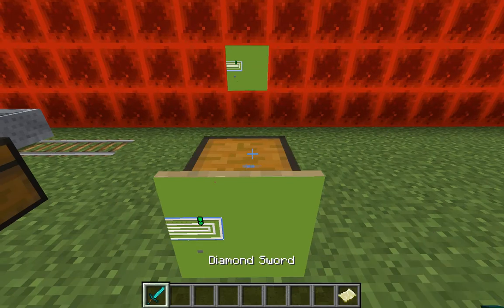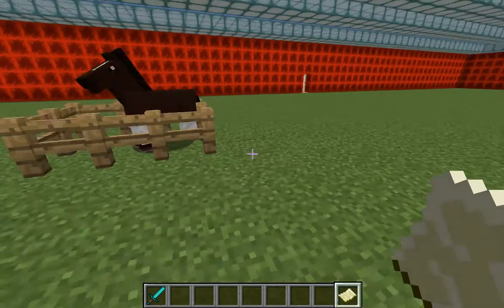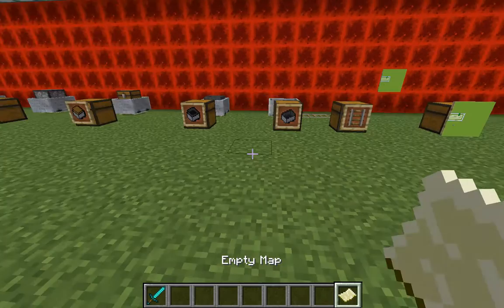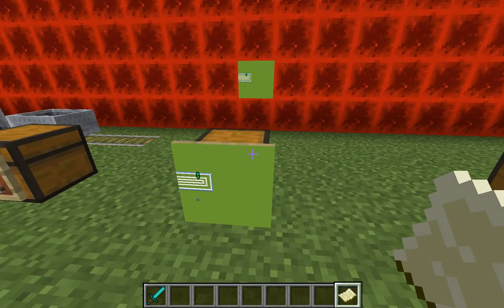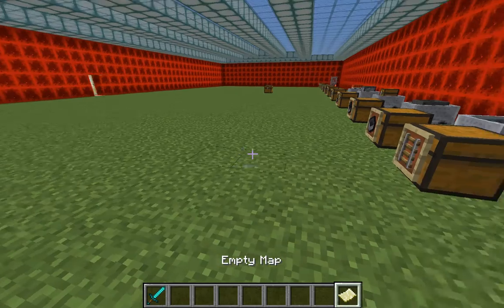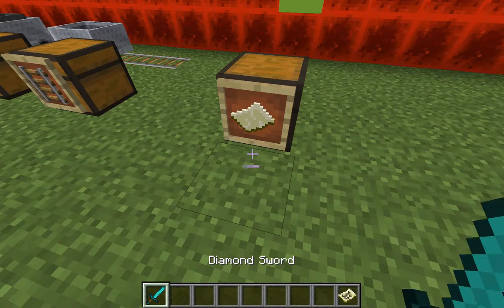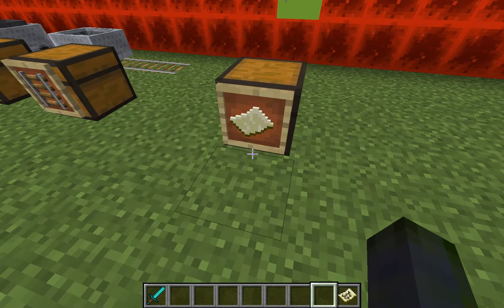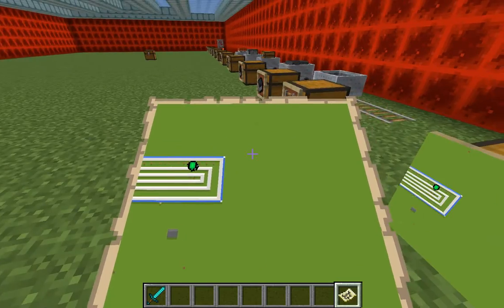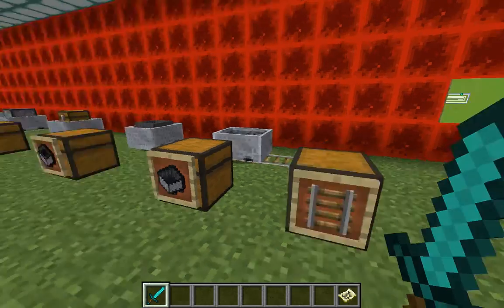To use it, you place it in your hand, make sure it's selected, and you walk around — it'll gather information. You right-click and it fills up, and that's what you get.